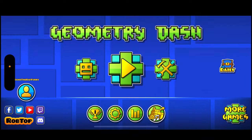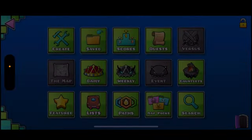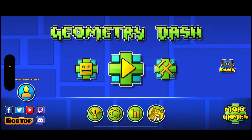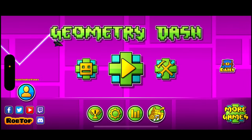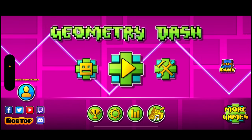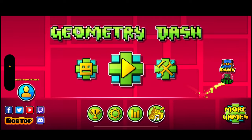That is how you recover your demon keys in Geometry Dash 2.2. I'm actually surprised this wasn't patched because I found this in 2.1 as well. Anyways, I hope you enjoyed — see you later.